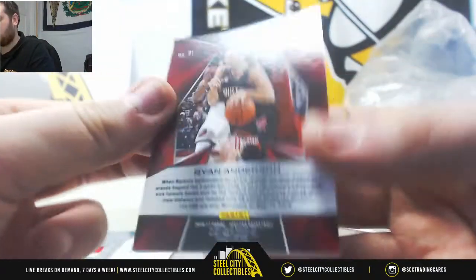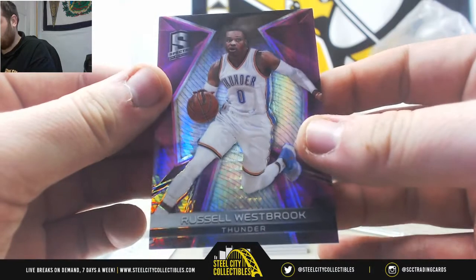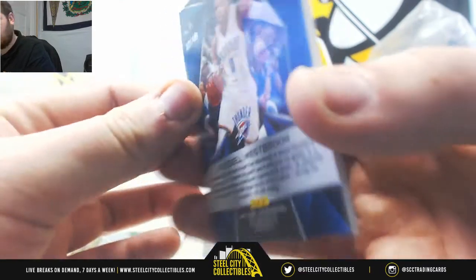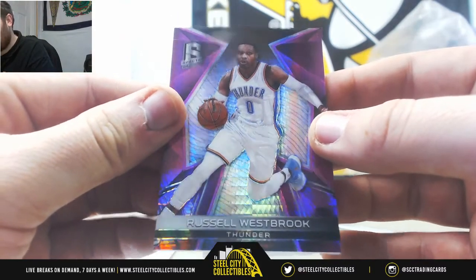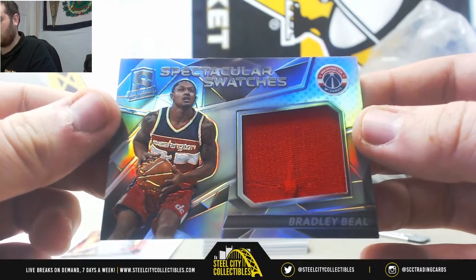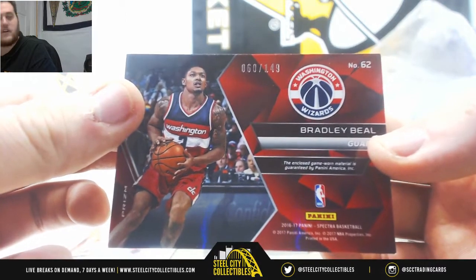Base card right here, Ryan Anderson — randomize that at the end. Russell Westbrook for the Thunder, that's 32 out of 49. Zero number two — that is Jason BA. Bradley Beal jersey card for the Washington Wizards, 60 out of 149. Zero number zero — David SI.